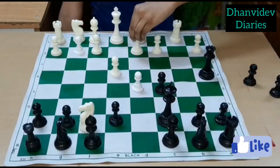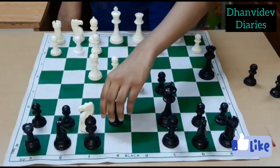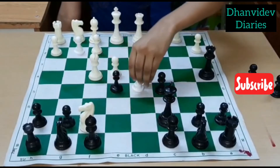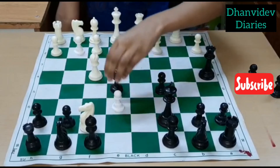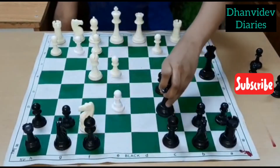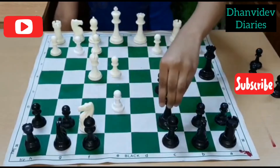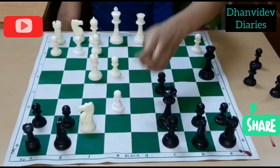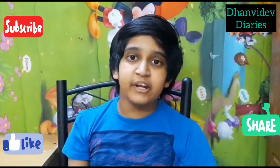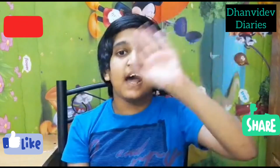Then we will play Bishop f4 check. The only sensible move in this position is the pawn double push, so we can take en passant here and the pawn is gone — it's check. Now if the king moves here, queen here is mate. And if the bishop blocks, queen takes bishop is mate. If you like my video, please like, share, subscribe and comment. Bye for now!